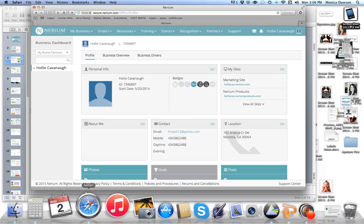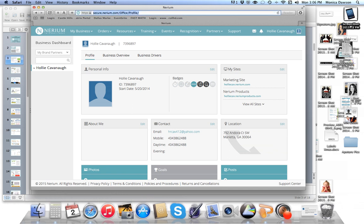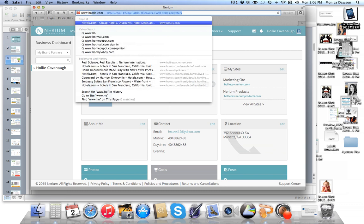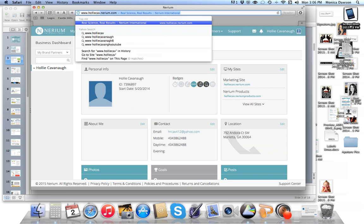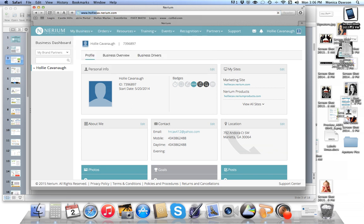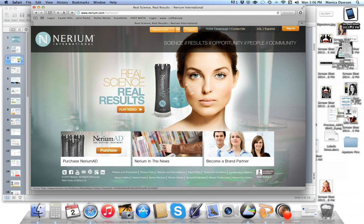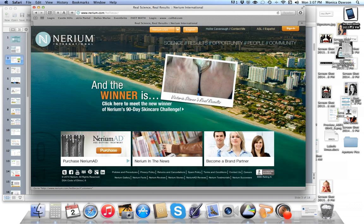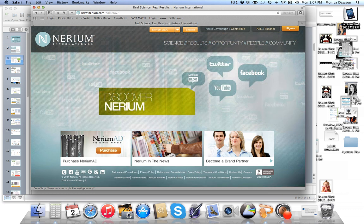Let me show you how to access the success planner and your new brand partner training by logging into a Nerium website. When you get started with Nerium, you've got a website with your name on it — youruniquename.nerium.com. Here you'll notice links across the top going into our product and opportunity. On the bottom left, you can purchase product, sign up a preferred customer, or enroll new people right into your business. This website is available to you as soon as your order is entered.